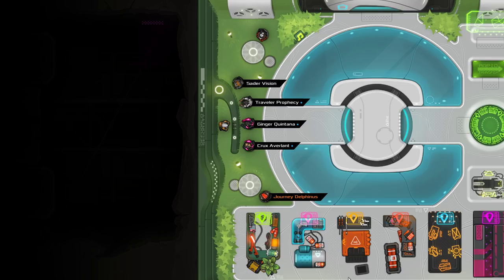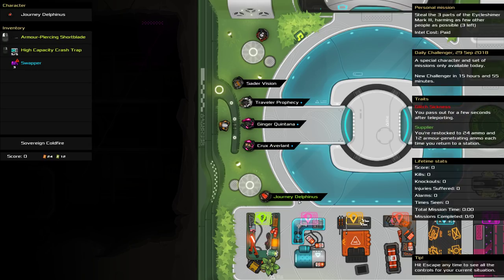It's the Heat Signature Daily for the 29th of September. We're playing as Journey Delphinus, which is a cool name. There's another stealing one where we minimise harm. Got the same combination as yesterday.